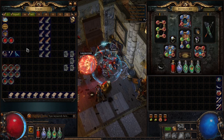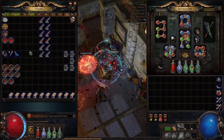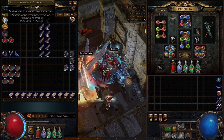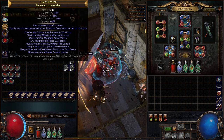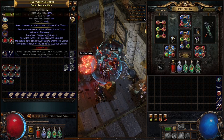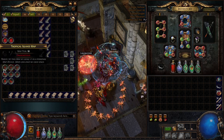We've now opened six chests in total and this is what we got: nine awakened sextants, a conqueror map, a shaper map, two wild temple maps which are quite valuable, some other currency, and some maps above tier 14.